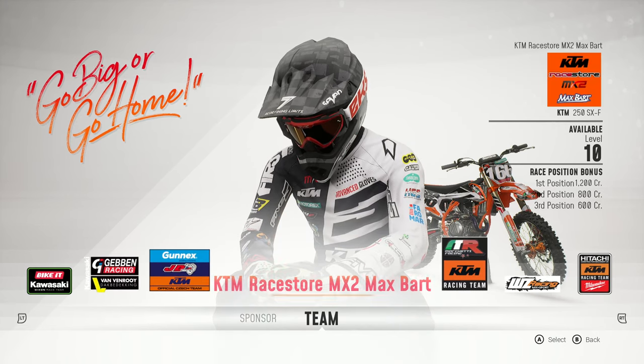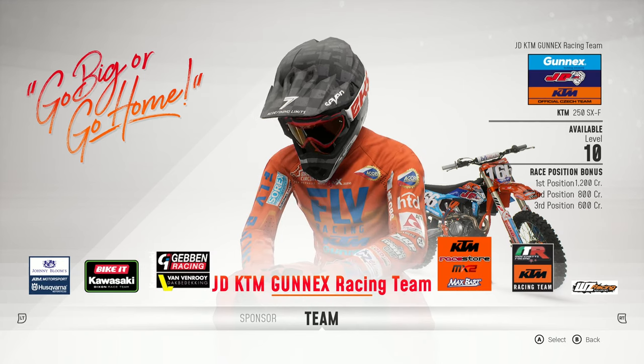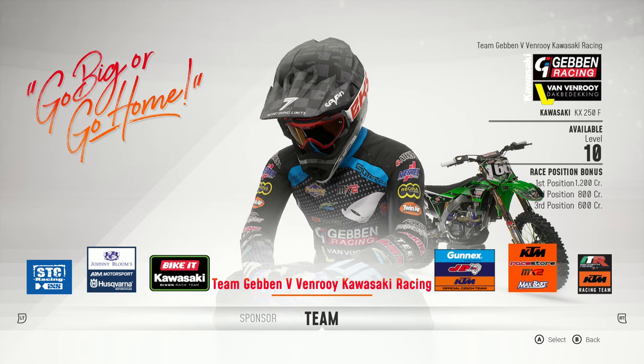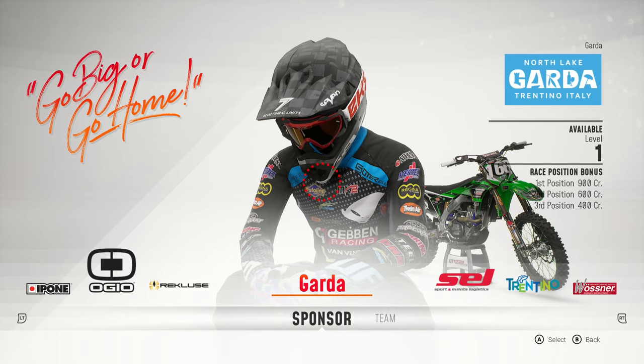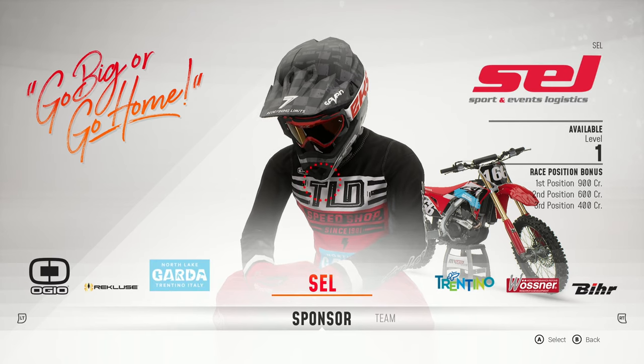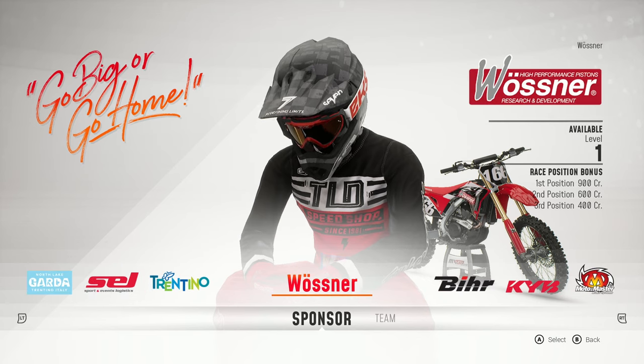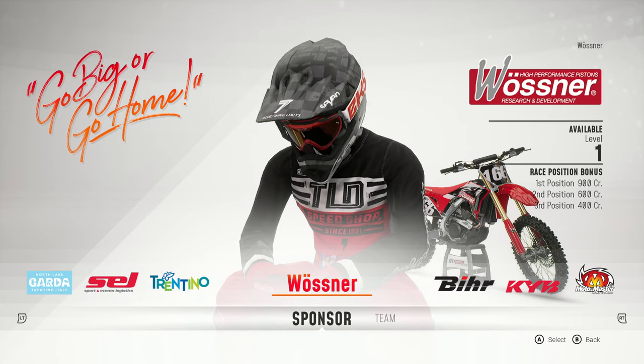It looks so, so cool man — they give you the sponsors on the jersey and everything. The other cool thing: if you go ahead and press LT you can go over to the sponsors. The sponsors don't take up the whole entire bike, they only take up like one part of the bike.